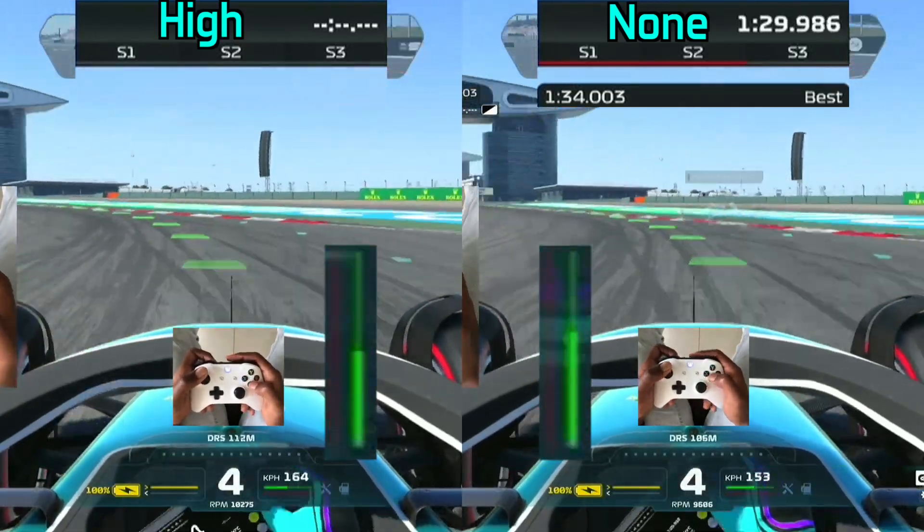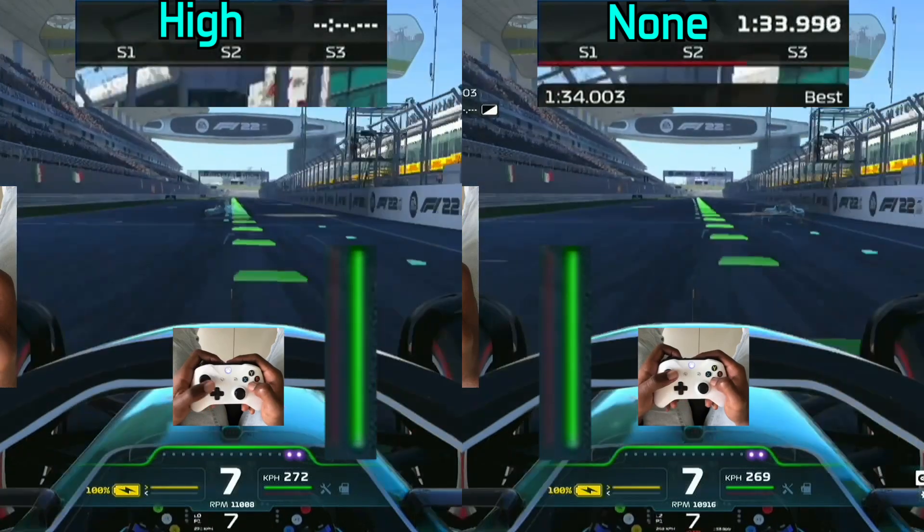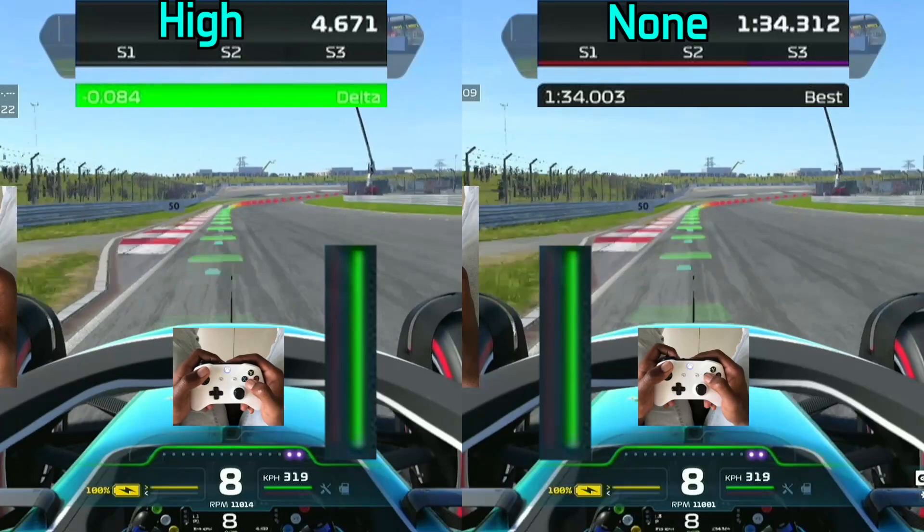Even though no one actually uses this assist, I'm going to do this comparison anyway. Braking assist high on the left-hand side — the highest braking assist you can have — and then none on the right-hand side, so no braking assist.